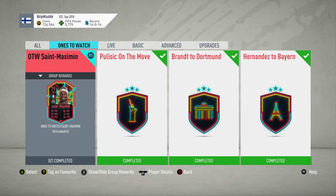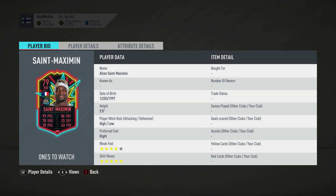Billy WizGamer back online and we're doing the one to watch St. Maximin squad building challenge. Let's have a quick look at him. He's pretty good, man. He's 5'8", high attacking work rate, low defensive work rate, preferred right foot, weak foot 4-star which is pretty damn good. Skill moves 5-star — obviously the best you can get.